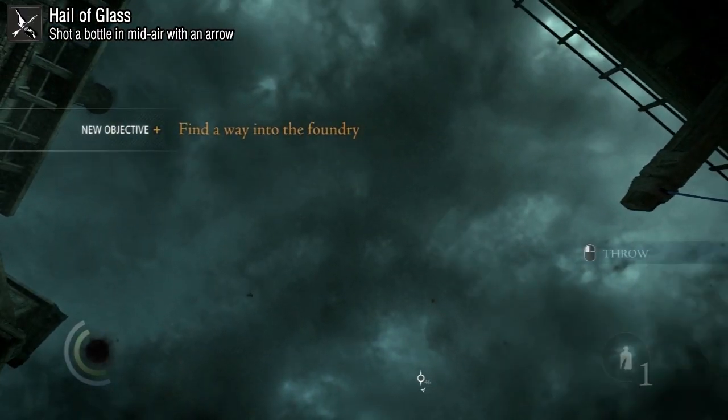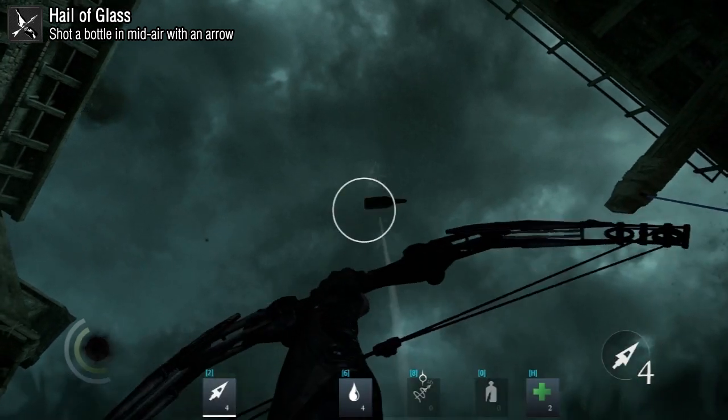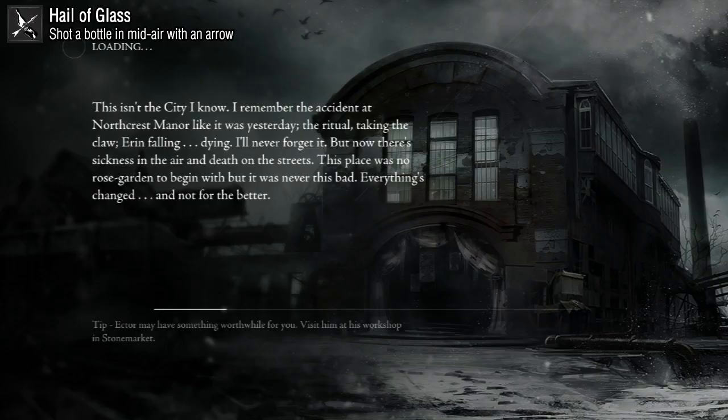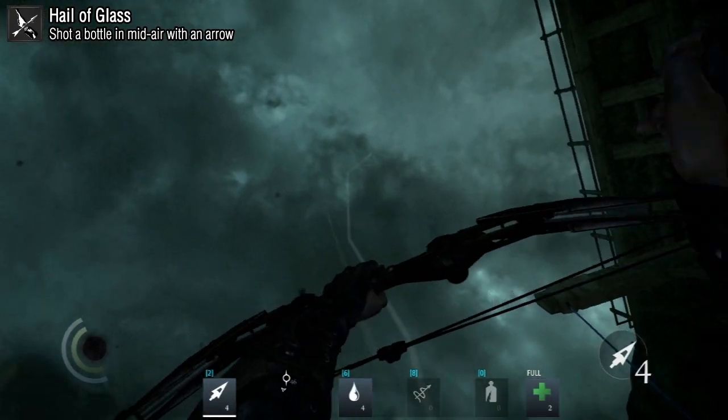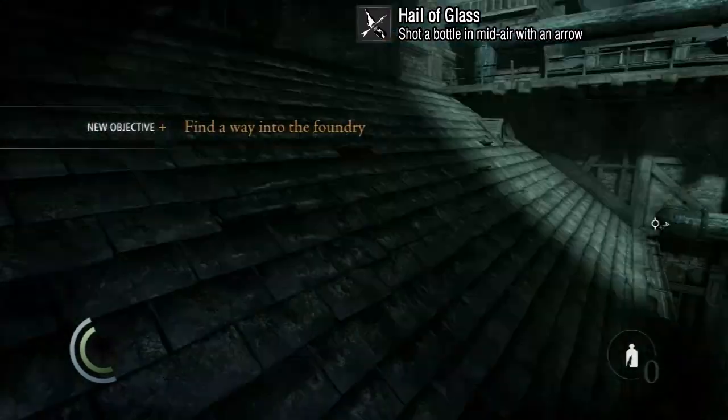For Hail of Glass, throw a bottle upwards and shoot it with an arrow. Make sure you save your game before you attempt this so you can try, miss, load the game, and try again. Getting the focus upgrade to slow down time can help you nail that shot, but it's really not necessary. Just keep trying until you nail it.